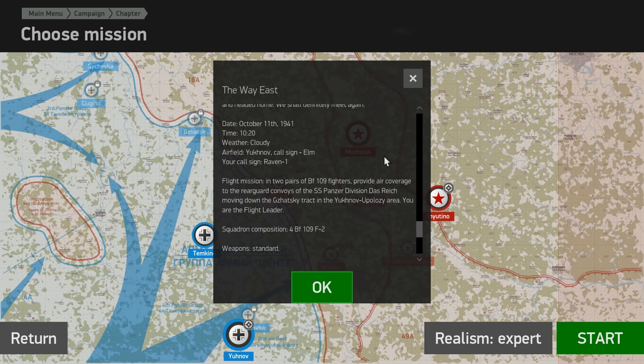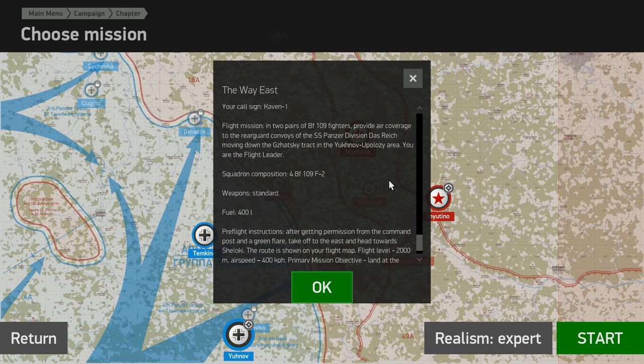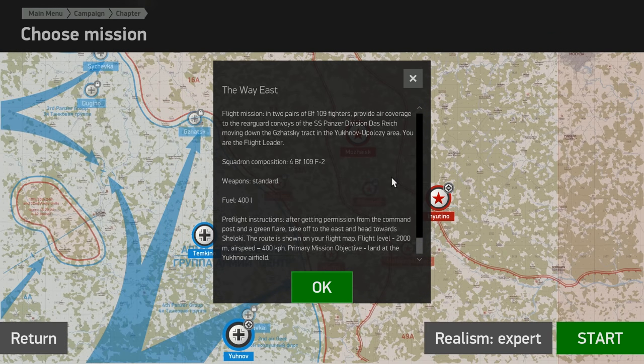So here comes the mission briefing. Date: October 11th, 1941. Time: 10:20, weather cloudy. Airfield: Yakhanov, call sign ALM. Your call sign is Raven-1. Flight mission: two pairs of BF-109 fighters provide air coverage for the rearguard convoys of the SS Panzer Division Das Reich. Squadron composition: BF-109 F2s, weapons standard, fuel 400 litres.